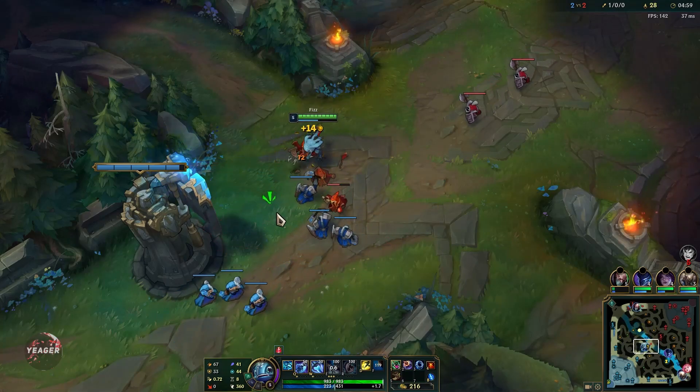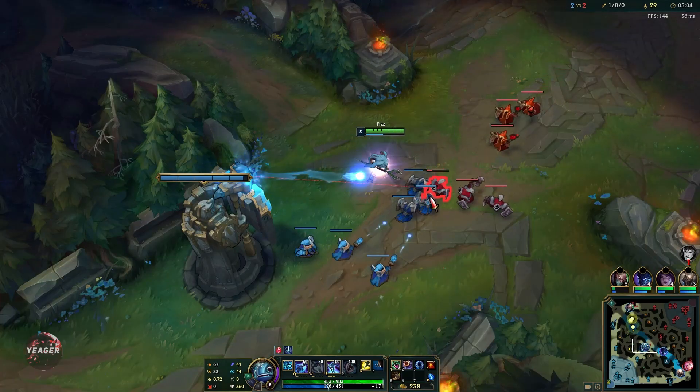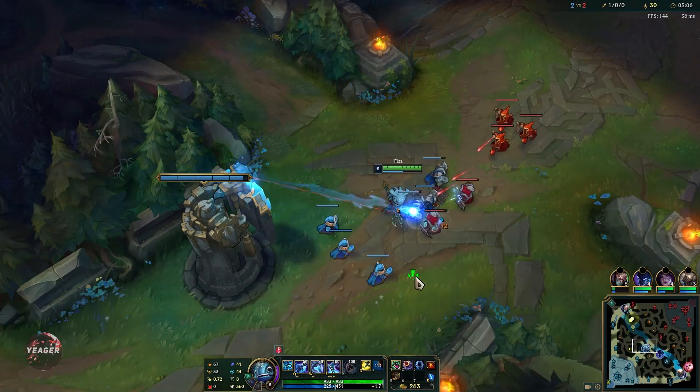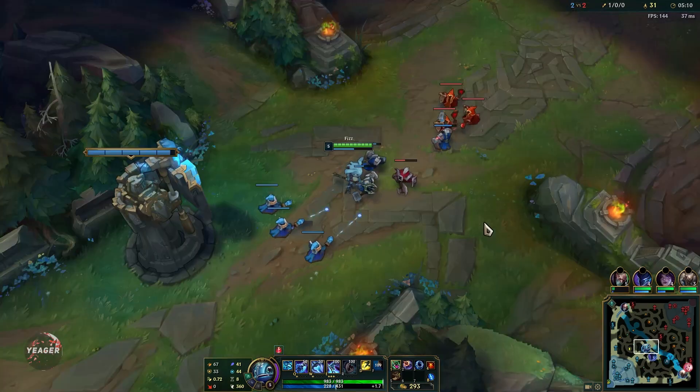Your E ability is your main wave clear and also your mobility, so you want to be really careful with how you use it. A lot of people will wait for you to use that E before using their abilities on you, so you want to try to bait it out.